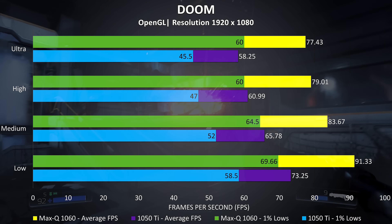Doom is another game that performs pretty well regardless of graphics power, and usually the frame rate doesn't change too much between the different setting levels. Even the 1050 Ti is almost able to average 60 FPS at ultra settings, so realistically either card is going to give an acceptable experience, with the Max-Q 1060 performing around 24% better here.